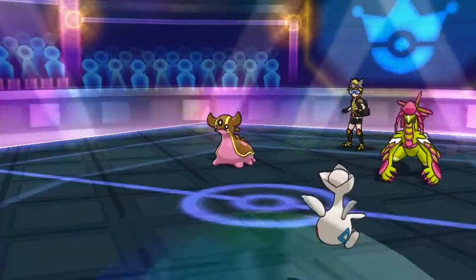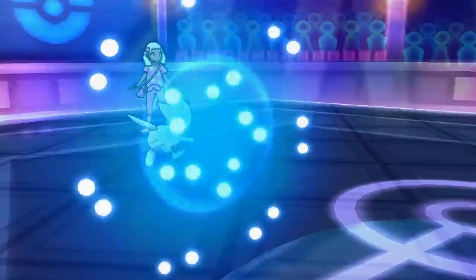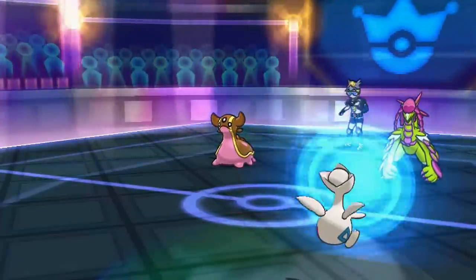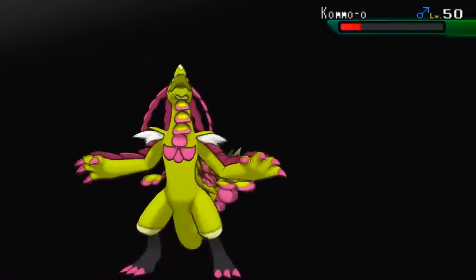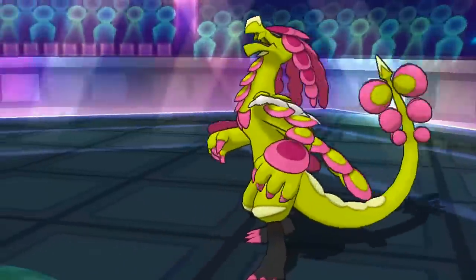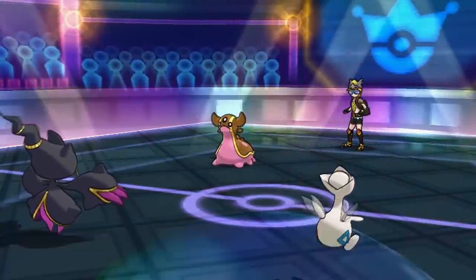Gastrodon can't hit me with Skull Bash because it moves after me. I could have After You'd the Gastrodon and made it Skull Bash into nothing — that actually could have been a play, I didn't even think about that. But Phantom Force actually knocks out Kommo-o because of the Defense drop from Clanging Scales and the Hustle boost. Down goes Kommo-o — one-shotting a Pokémon with that high base Defense felt pretty damn good.